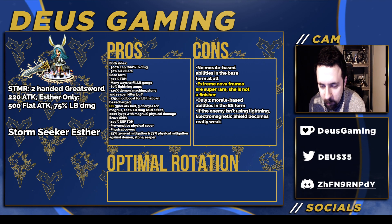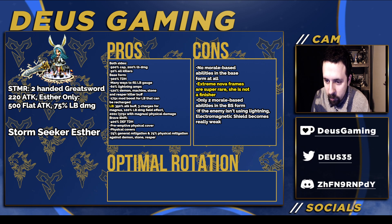There are a lot of problems for a premium unit. First, no morale-based abilities in the base form at all — her LB has nothing to do with morale. You might think that makes it consistently strong, and using Magnus keeps it strong, but she's not scaling stronger with other Clash of Wills units. Looking at the numbers, she's much weaker than Clash of Wills units at higher morale percentages, so she's not beating units like Carton and Sky at high morale.